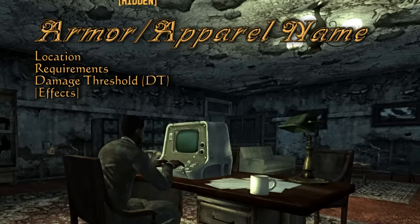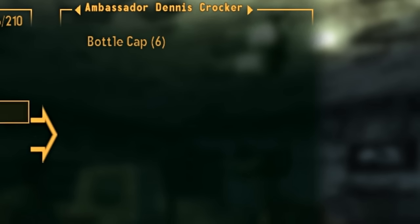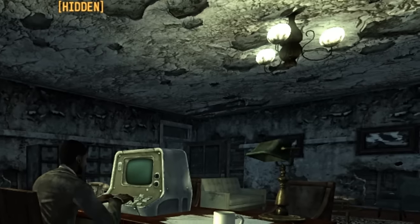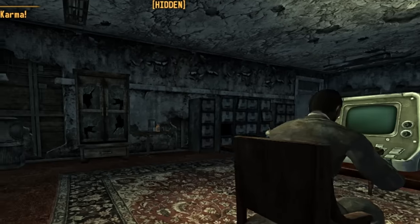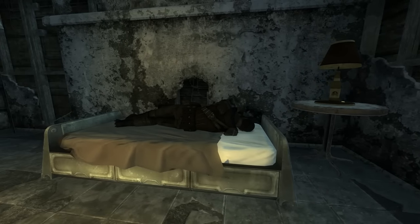Before we begin I'd like to talk about reverse pickpocketing. For some of the NPCs that have this gear equipped, some of them you may not want to kill just yet or at all. How it works is if you pickpocket them and drop something in their inventory that has a higher damage threshold than what they're wearing, you can leave and come back in a couple of in-game days and they will be wearing that instead. Then it's just as simple as picking their pockets again.